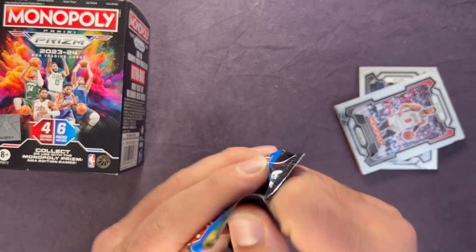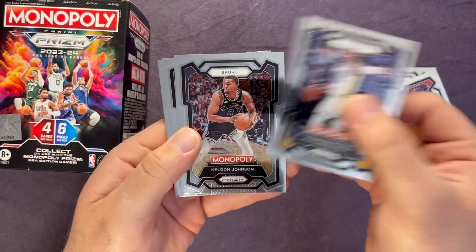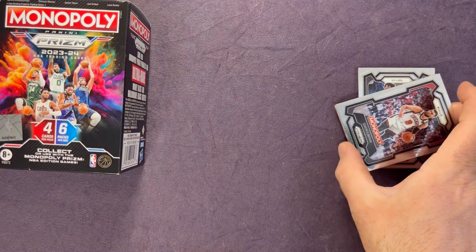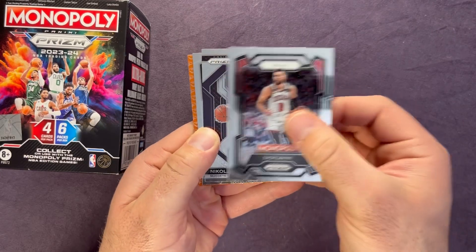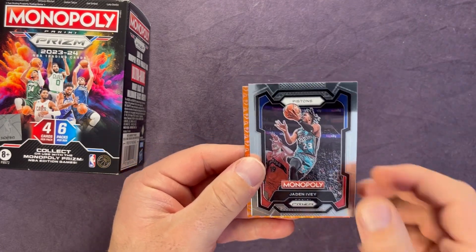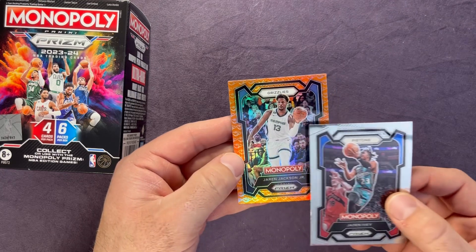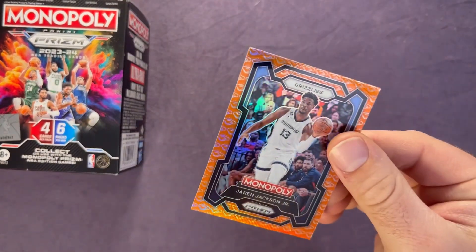Let's get the last pack open and check out that parallel. Last pack base cards: Kuminga, Keldon Johnson, Benedict Mathurin, and Bradley Beal — all vets. Moving to the parallel stack: Zach LaVine, Jokic, Jaylen Ivy, and in the back for the Grizzlies — let's see — Jaren Jackson Jr. again.